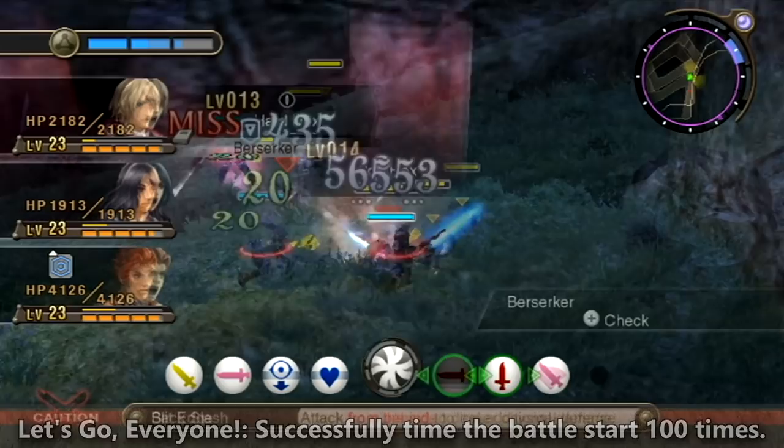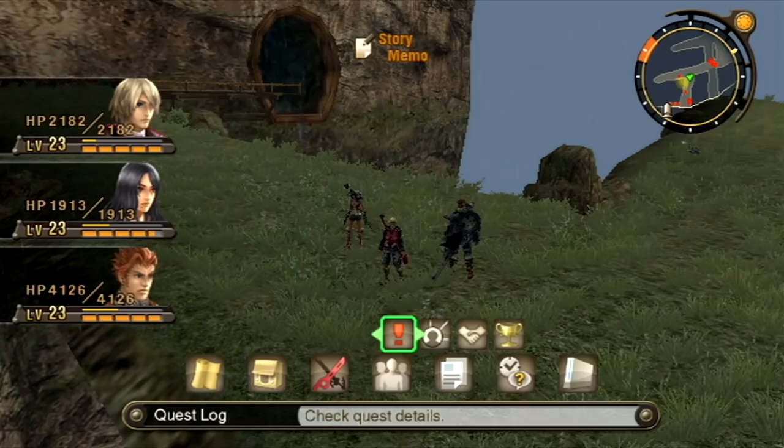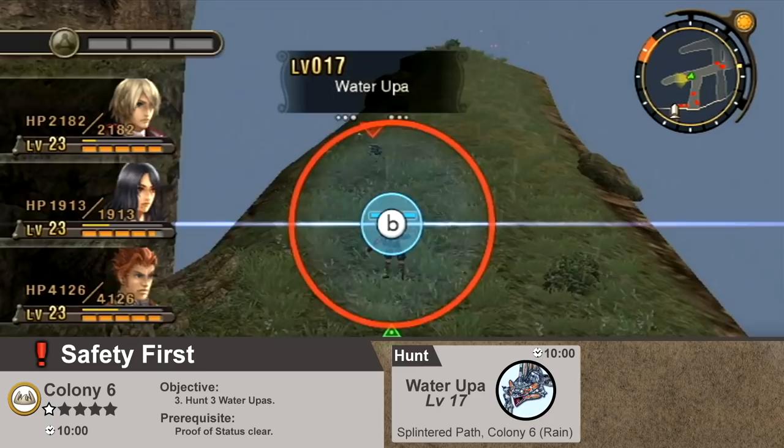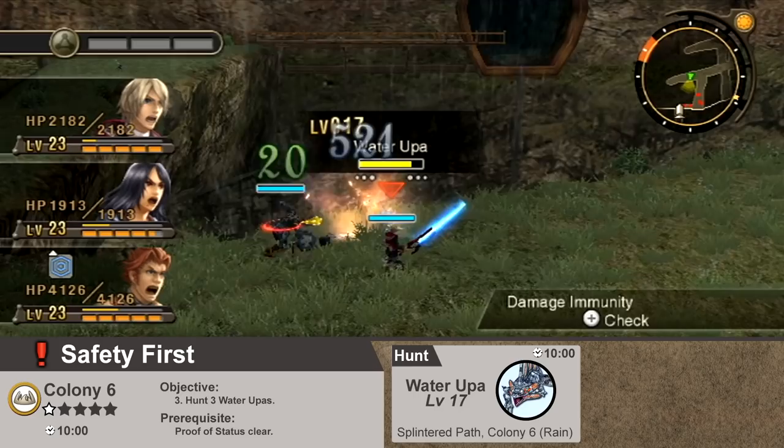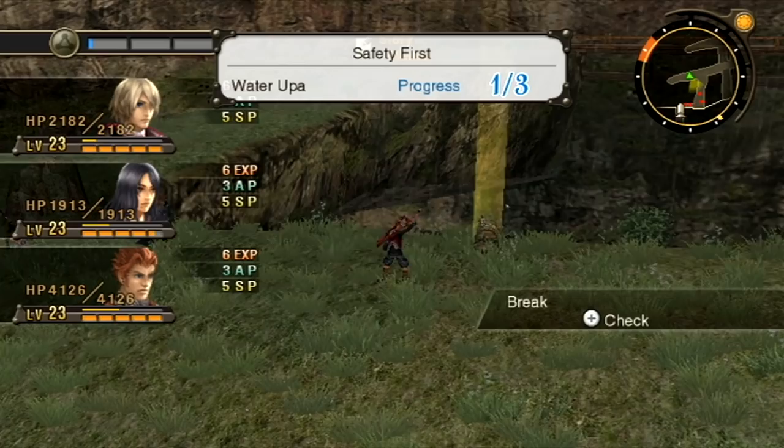So let me guess — you got the four Yellow Antles, you got the six Soft Hawks. This might have taken a little while, but you did it. But you can't find the Water Oopas for the life of you. Don't worry, we're here for you — they only appear during rain or thunderstorms, so you need to have the weather just right before you can find them. It took me an absolute eternity to get the weather to change, but the quest log will tell you little things like that, so if you're having trouble, go check the log.